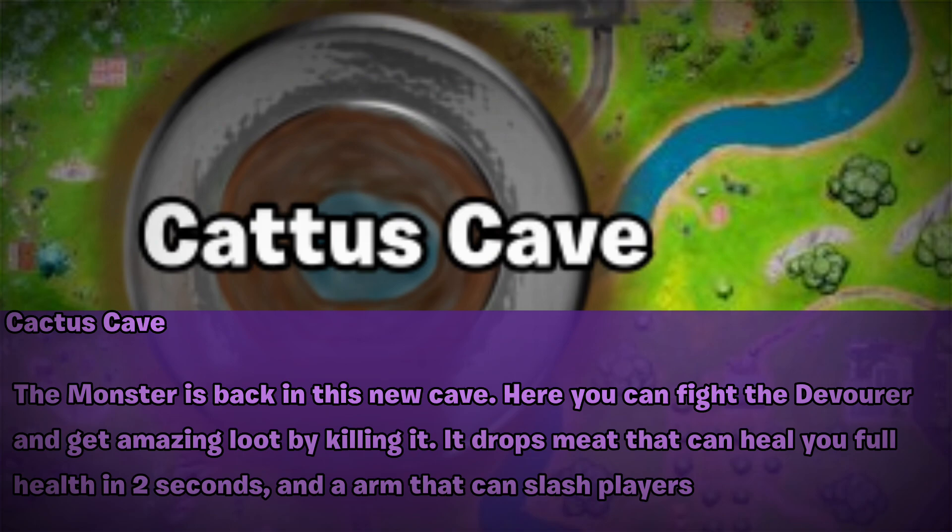Caduce Cave — the monster is back in this new cave. Here you can fight the Devourer and get amazing loot by killing it. It drops meat that can heal you to full health in 2 seconds, and an arm that can slash players to death.